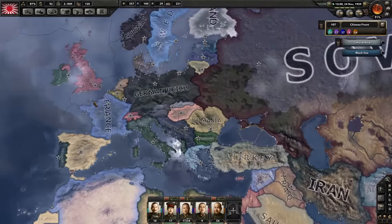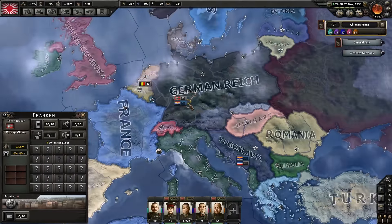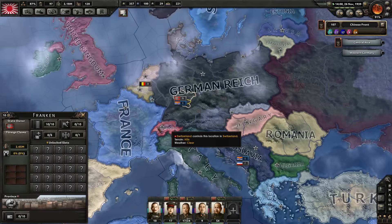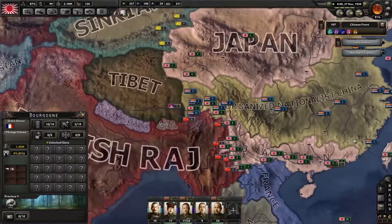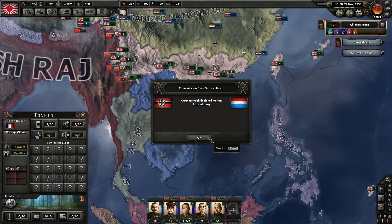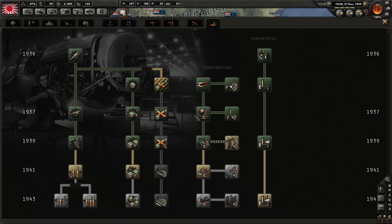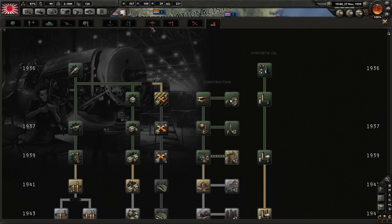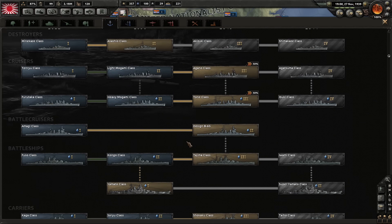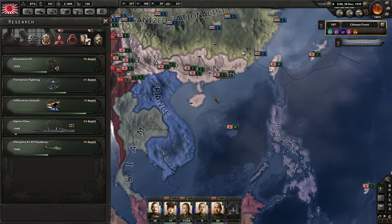I just wonder how it will go for the German Reich. It will help out when it comes to things like Indochina. Luxembourg has been declared war upon. I think that will be mostly it for here, so they can start working on the Agano class and start making better light cruisers.